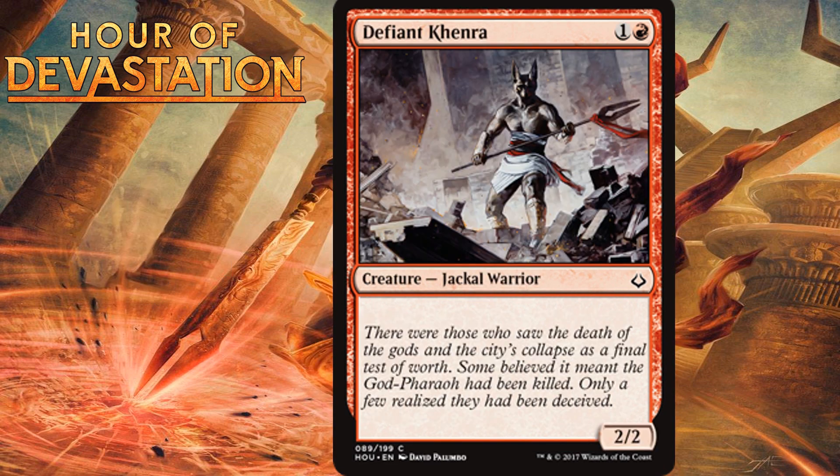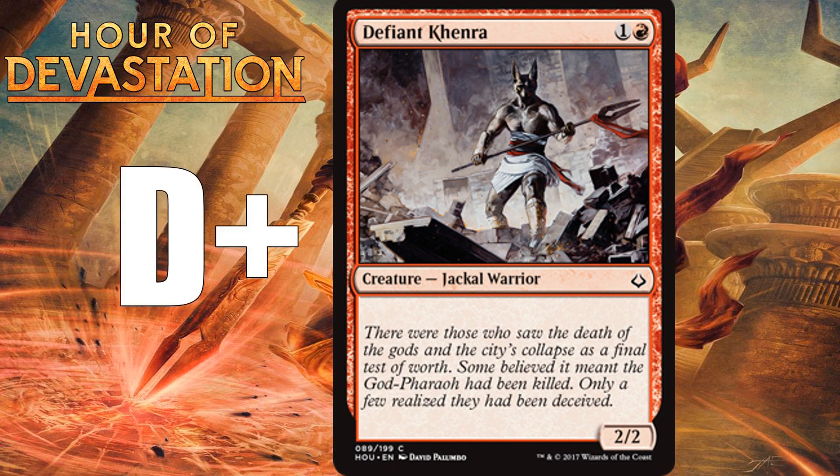Defiant Kenra, for one generic and one red, is just a 2/2 with flavor text. Two-mana 2/2s are something red gets all the time, and Defiant Kenra doesn't give you any upside — no useful creature type, no useful synergies. It's the kind of two-drop you'll put into your deck if you need more two-drops, but there are way better options around. Defiant Kenra is a D-plus — it'll fill that role if you need it, but it won't do anything special.